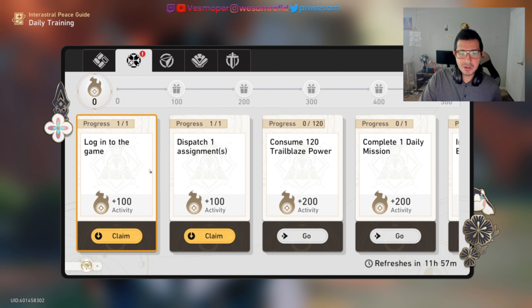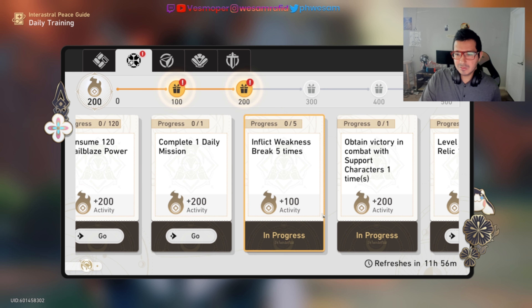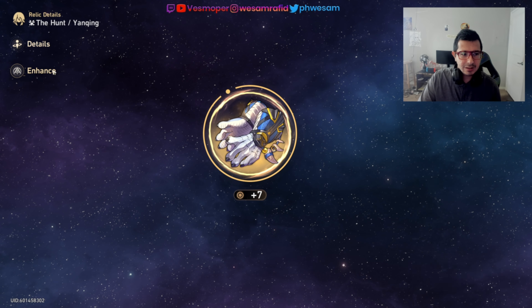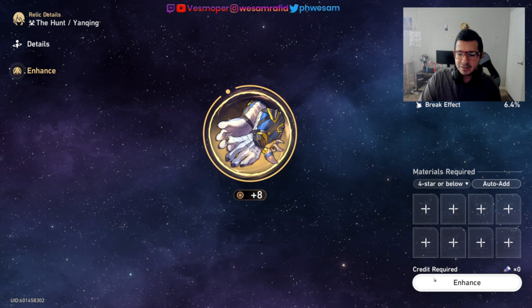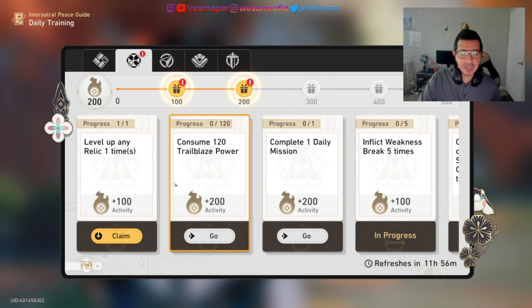After assignments I go to the dailies. This is how you access your dailies: login to the game, dispatch an assignment — done. I then need to level up one relic, so I select it, go to details, and enhance it.